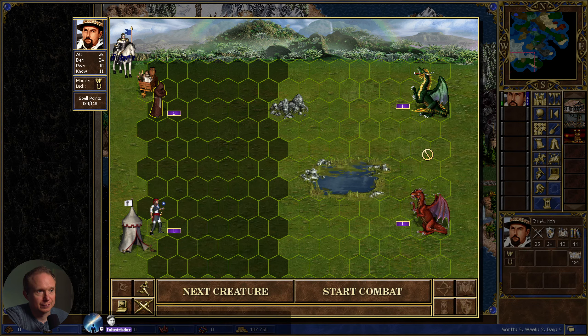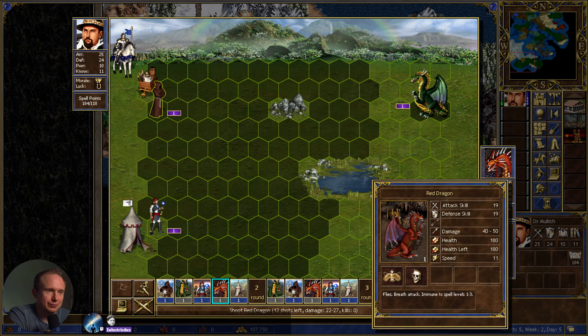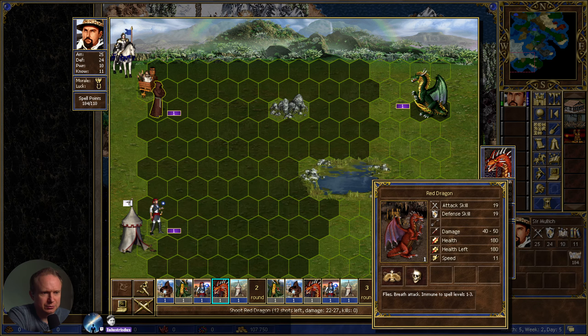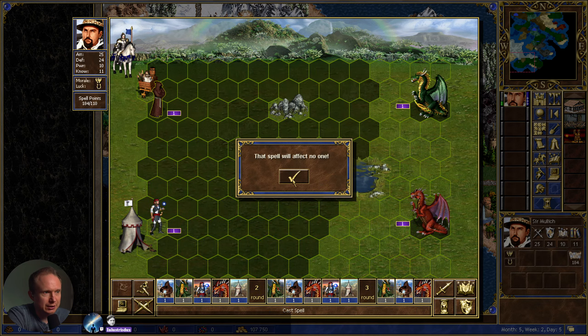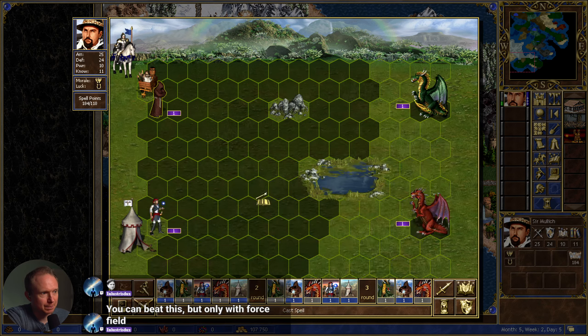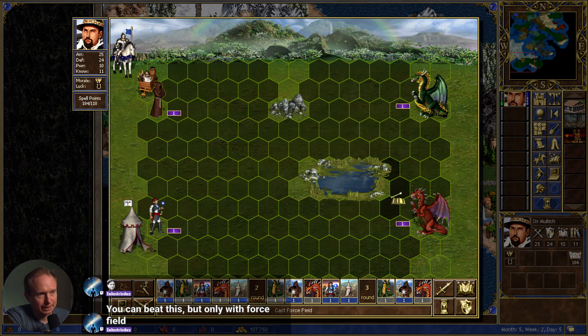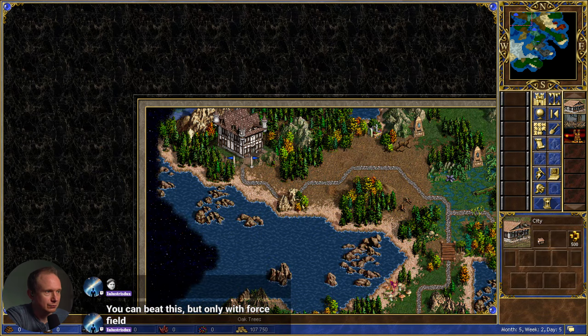So now we got the Shield of Naval Glory — plus four to defense before, now plus seven to defense. Wow. Now we'll run back over here and turn that in. These dragons are having a date here. Shame they don't really like attention.